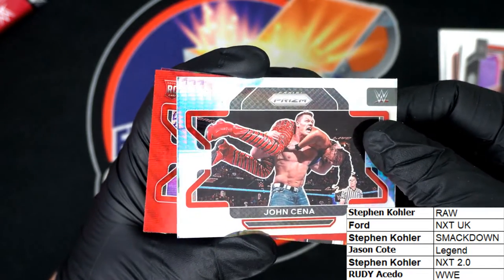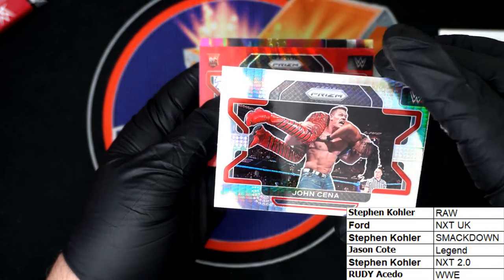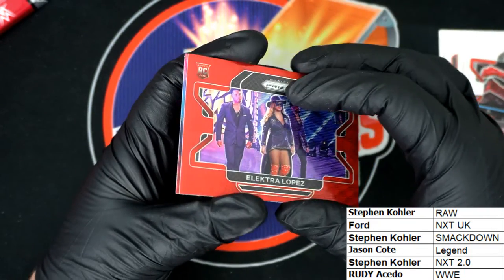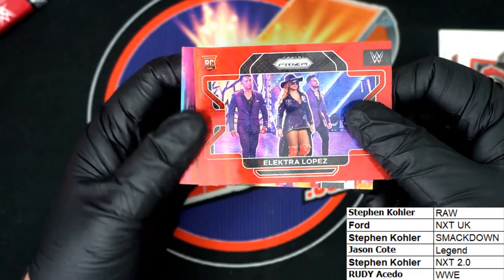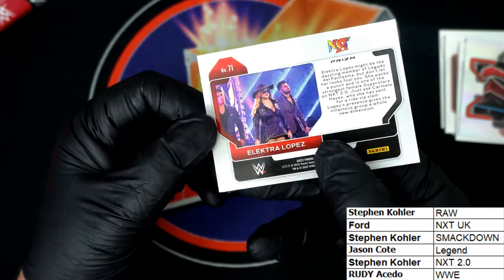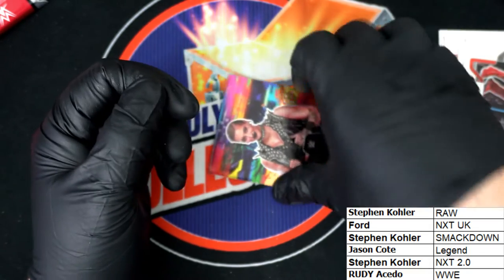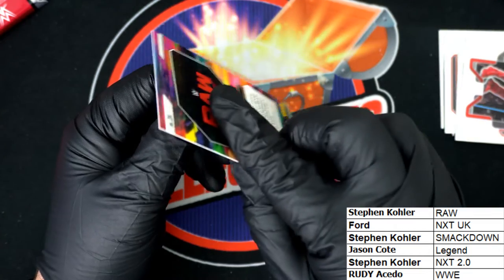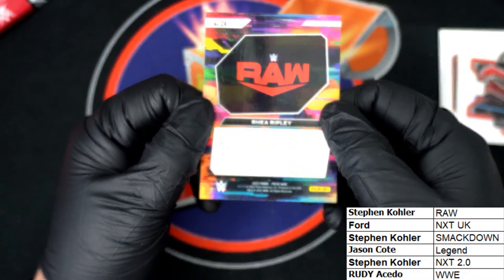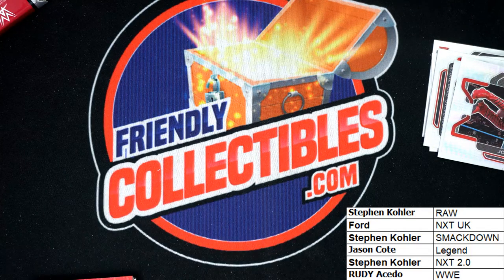Nice John Cena! Silver. Nasty hits coming out of here. Way to go! Red Wave. Nice 2.0. So yeah, some really cool stuff coming out of there. WWE everybody! We have another one of those pack breaks that is available to get into. Thank you.